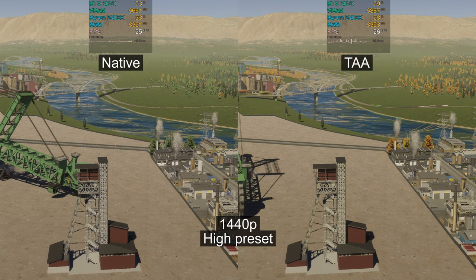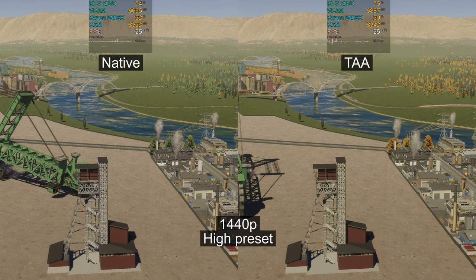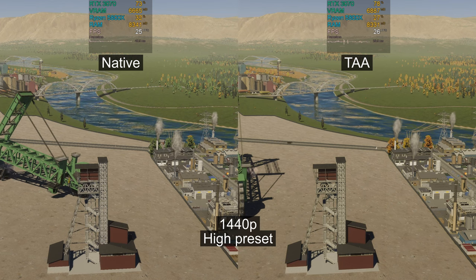TAA takes a big step in terms of image smoothness, but it comes with a cost of ghosting and image artifacts on moving objects. In other words, the lower your FPS, the worse TAA will look.